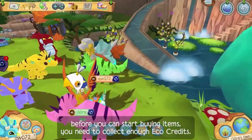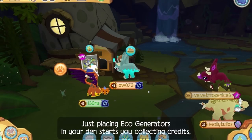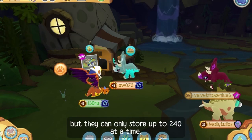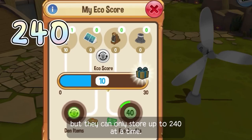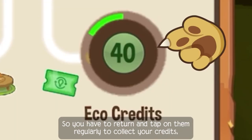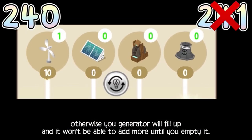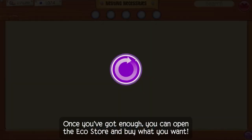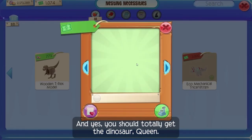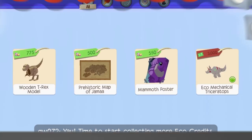Of course you do. But don't forget, before you can start buying items, you need to collect enough eco-credits. Just placing eco-generators in your den starts you collecting credits, but they can only store up to 240 at a time. So you have to return and tap on them regularly to collect your credits, otherwise your generator will fill up and won't be able to add more until you empty it. Once you've got enough, you can open the eco-store and buy what you want. And yes, you should totally get the dinosaur queen. Yay! Time to start collecting more eco-credits!